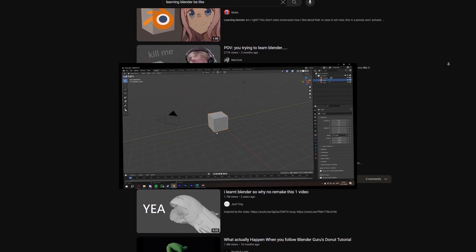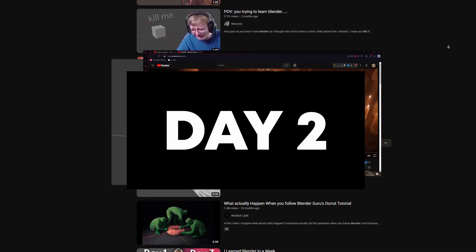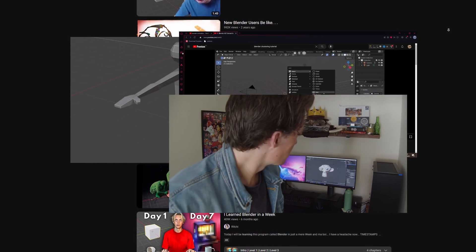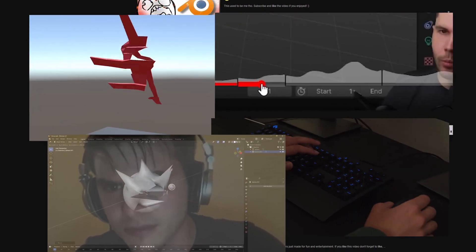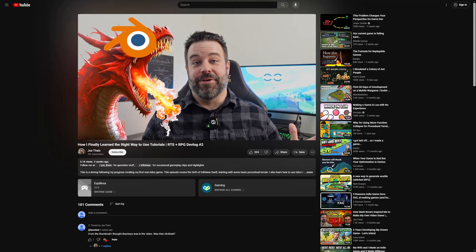It's so bad people even make memes about it. In my last devlog, I called it the Blender Dragon and made it look pretty menacing. What is it about Blender that makes it so intimidating? Let's open up Blender and take a quick look. This isn't going to be a tutorial — I just want to give you a quick sense of what we're up against.